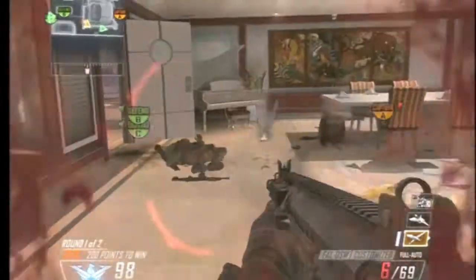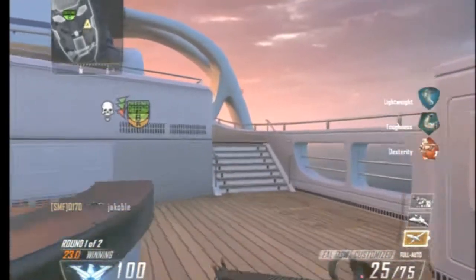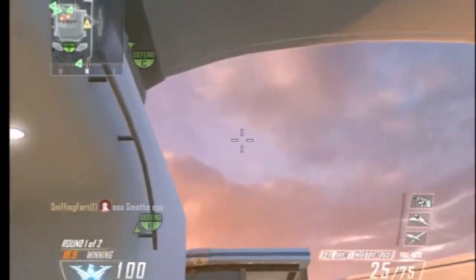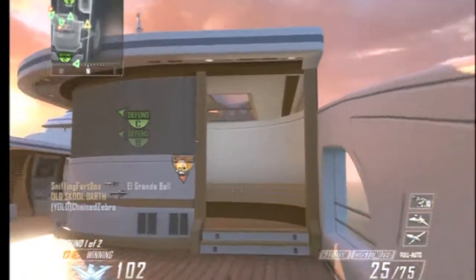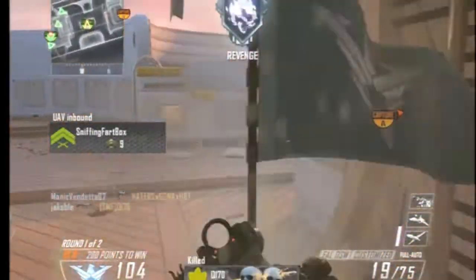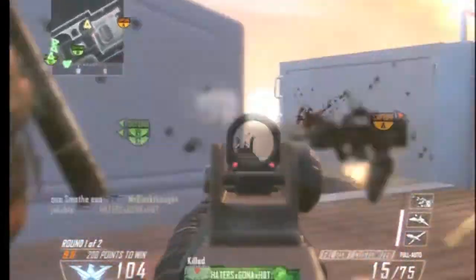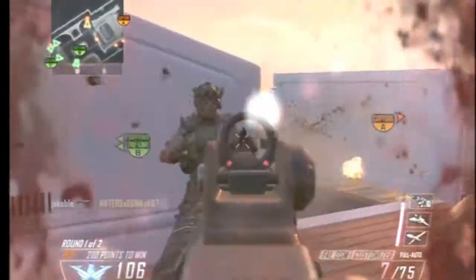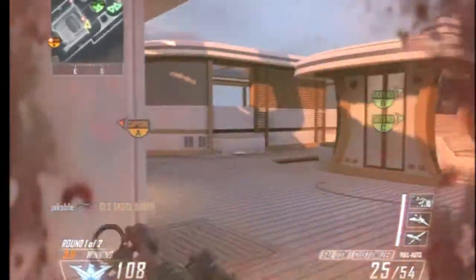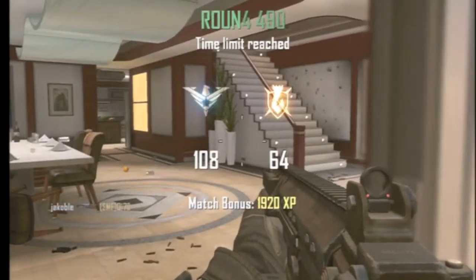My pick for the best assault rifle is the FN FAL. I find that it is a really good gun — it's got good damage, good range, all the stats are high. The fire rate just isn't the best, but that can be easily fixed.